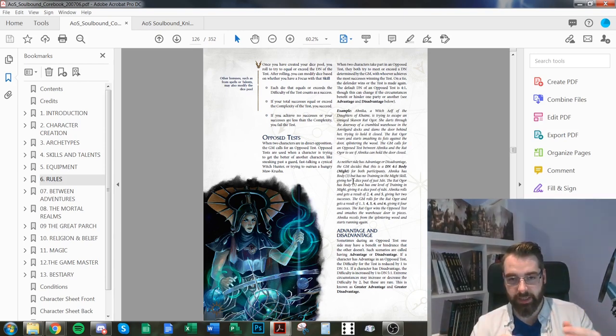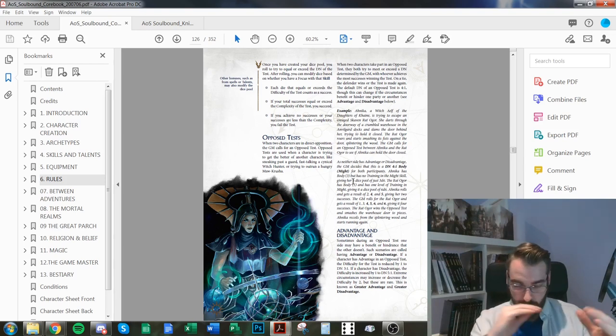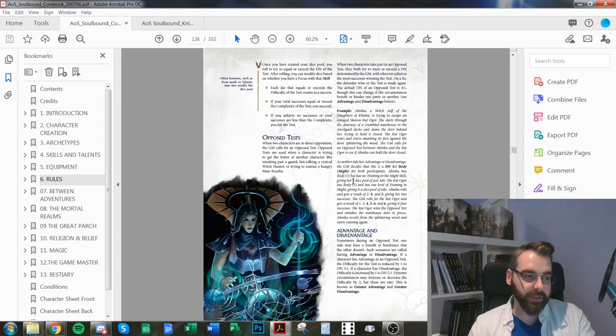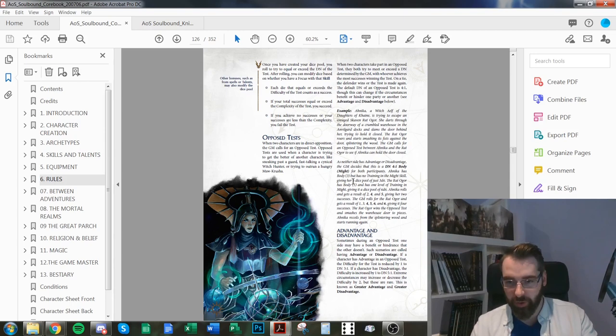If the witch elf is in broad daylight, she needs fives and up while the rat ogre searching for her might only need threes. In rare cases you can have greater advantage or greater disadvantage, shifting difficulty by two steps. Greater advantage means you only need twos and up; greater disadvantage means you only succeed on sixes.